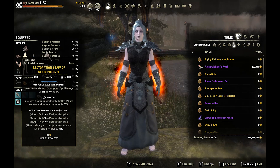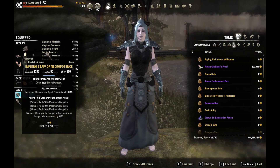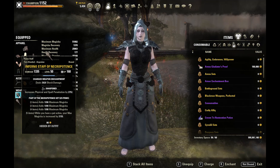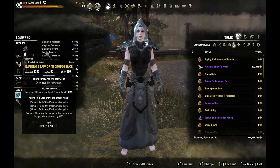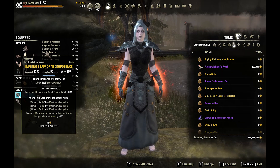For enchantments: on the back bar restoration staff we have an infused staff with the weapon spell damage enchant, pushing us up to around 1800 spell damage. On the front bar we have a sharpened Necropotence staff with the shock damage enchant. I went sharpened here because without major sorcery, sharpened gives the most damage. Our shields scale off maximum magicka so we don't need to stack spell damage for that. The shock enchant can apply minor vulnerability, increasing damage enemies take by 8% — very valuable for a burst build.